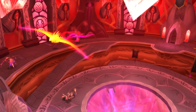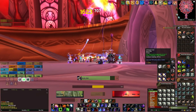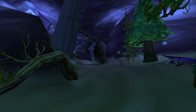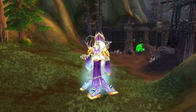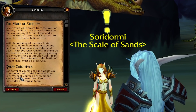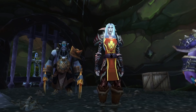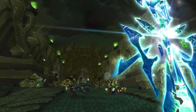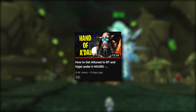Then you'll be tasked with killing Al'ar, the first boss of Tempest Keep, while wearing a disguise — don't forget that. And finally, you'll be tasked with killing the first boss of Mount Hyjal. That's why I told you to grab the Vials of Eternity quest — completing it gets you attuned to Mount Hyjal. Since Hyjal isn't released yet, if you reach that point you're done for now. Check our attunement guide video for BT and Hyjal for much more detail.